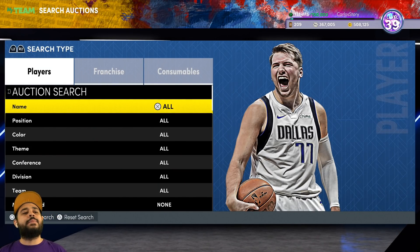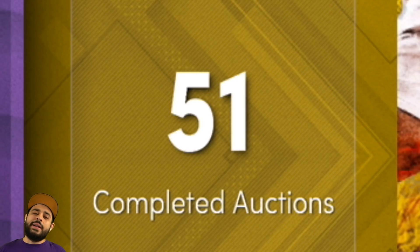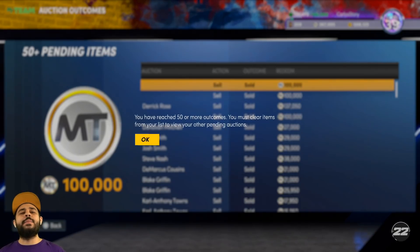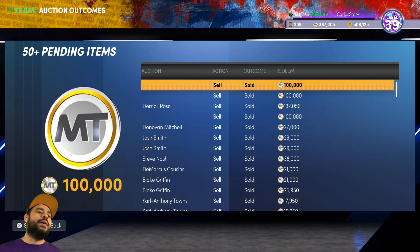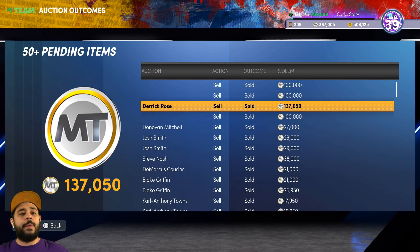Now we gotta redeem all the MT. Like I said, we're going to be having over 1 million MT and we're going to be saving it for those future Galaxy Opals and Dark Matters. Look at that — we got 51 completed auctions. Here we go: we got 100,000 MT there, 100,000 MT here, 137,000 MT for Derrick Rose.